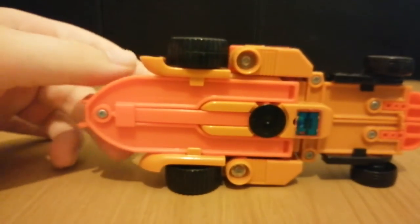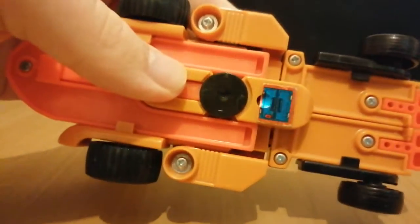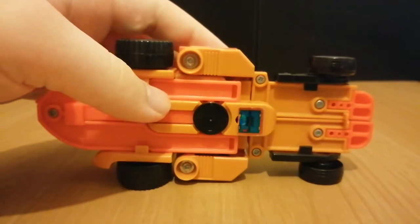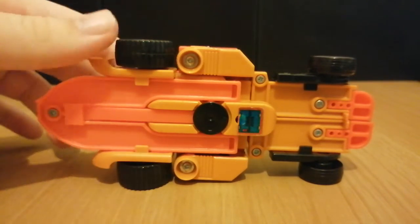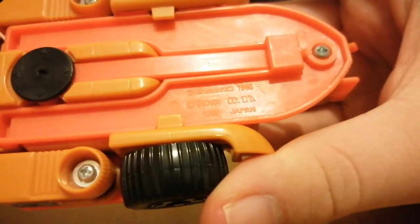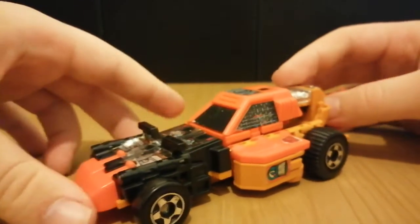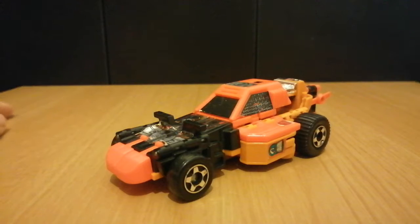The only bit of kibble is... well, this. You see this? It looks like a rotor — that's because it is. We also have some copyright there: Hasbro, Takara, 1986. That's pretty much all I can say about the beach buggy mode. It's definitely a cool looking vehicle mode.